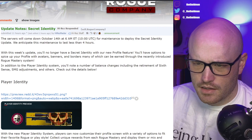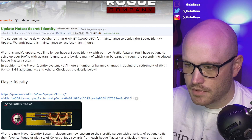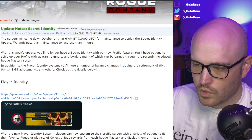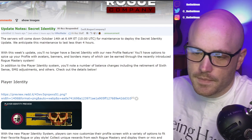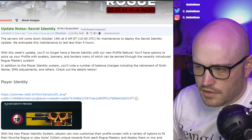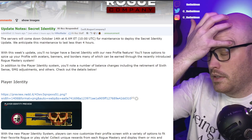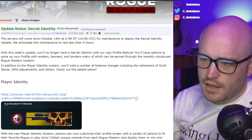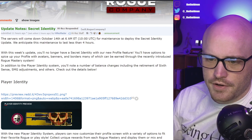All right, update notes — Secret Identity. With this week's update you'll no longer have a secret identity with our profile feature. You'll have options to spice up your profile with avatars, banners, and borders, many of which can be earned through the recently introduced rogue mastery system. In addition to the player identity system, you'll note a number of balancing changes including the retirement of Sixth Sense, SMG changes, and others. Sixth Sense is the ability when people are looking at you — I think within 25 meters or so — they let you know. I never really use that, but I believe it's removed from three or four rogues.